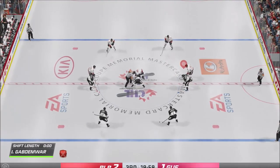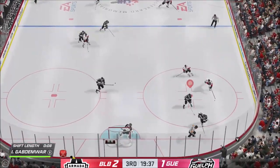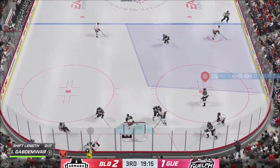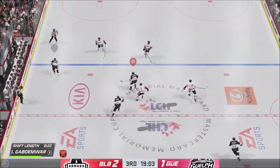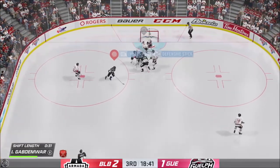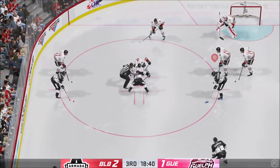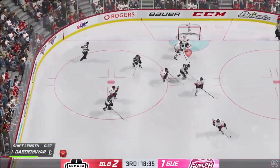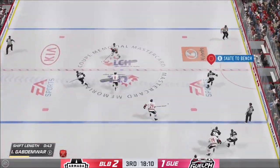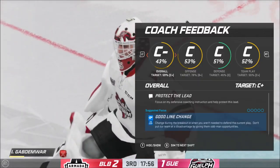We're starting our first game, first period, on the first line. I lowered the commentator volume because I want you to hear my voice more than the commentators. I'm going to let the play develop and call for the pass — just like that, playing it smart. On All-Star it's almost like playing against a human, except the AI can be dumber than actual humans sometimes. I can make passes at least, that's one thing I can do for sure.